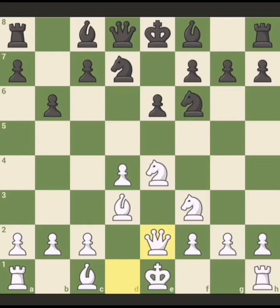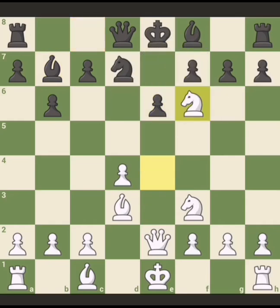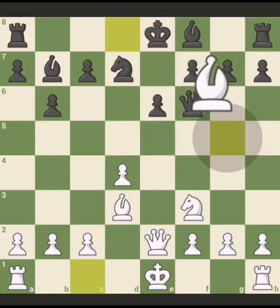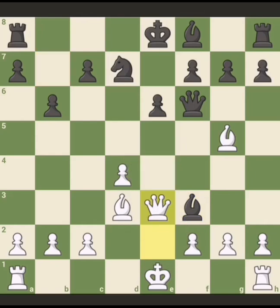So bishop e7 is not the right move here — it's bishop b7. Here white should play knight g takes f6. The main line is knight takes f6 which gives black a much better position than g takes f6. If queen takes, it's really a disaster: bishop takes and now it's a good move.